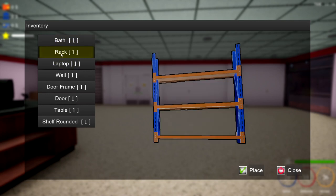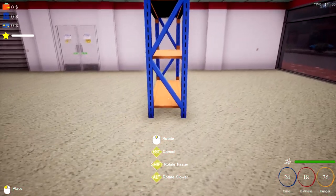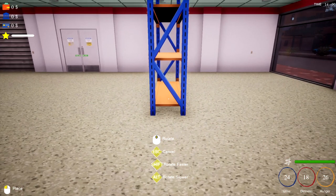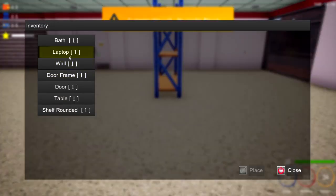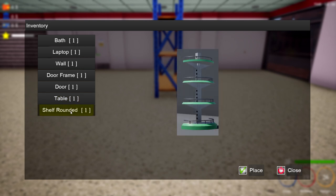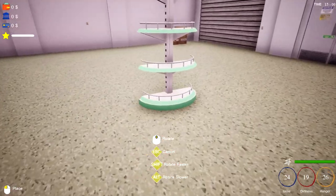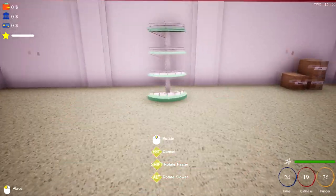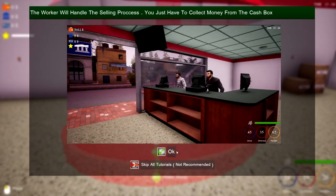We've already got a rack so that's good. We've got a wall, a door frame, a door, a table and a rounded shelf which I bought. These are gonna have to go along the back. The worker will handle the selling process - you just need to collect money!